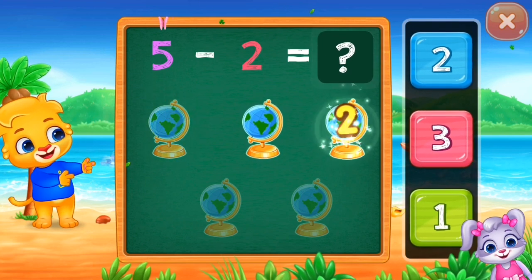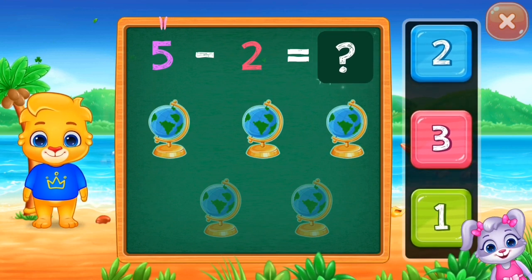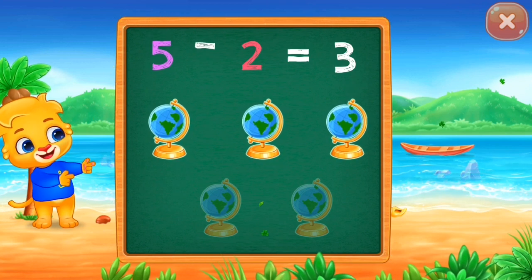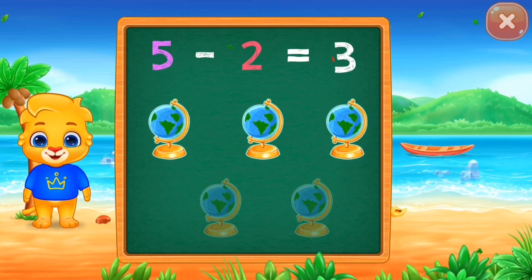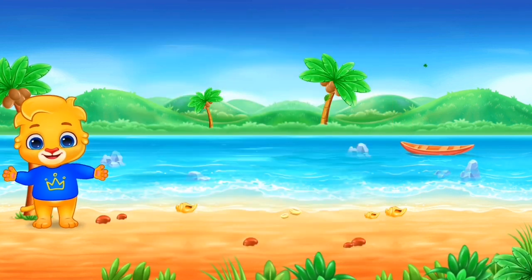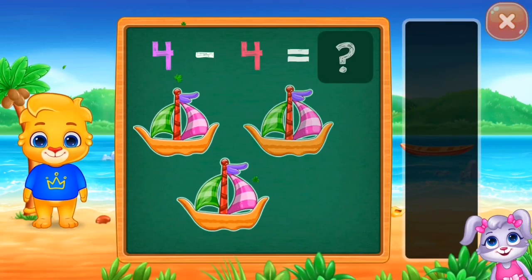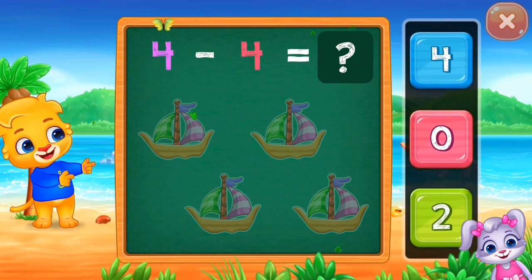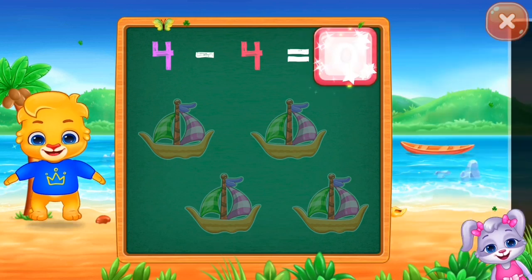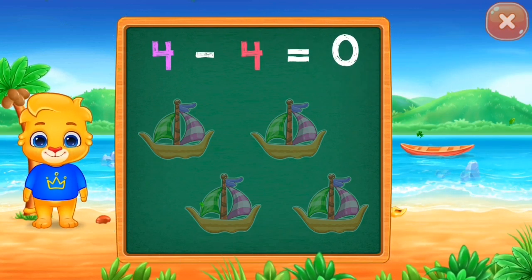One, I believe in you. Three, five minus two equals three. Oh, there's nothing to come because four has zero. Four minus four equals zero.